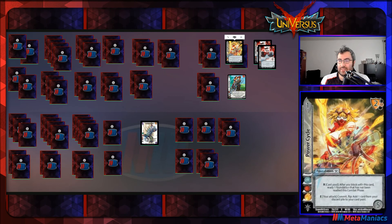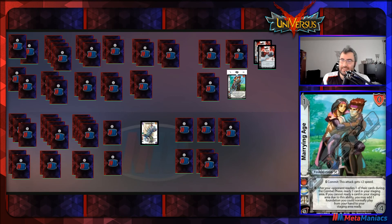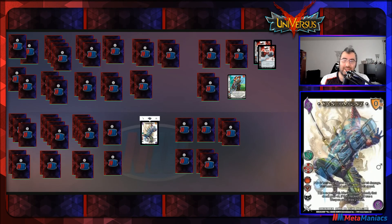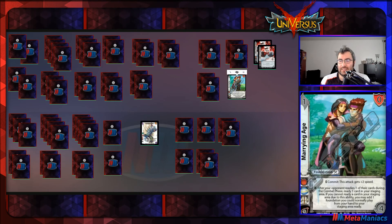Marrying Age is our last one-difficulty foundation — zero-mid block with a commit to get plus-two speed, though it has a four-check. Having on-demand speed when needed is nice, and it also has a defense: after your opponent readies one of their cards during the combat phase, you get to ready a card in your staging area, and if everything's already ready you can add a card from your hand to your staging area ready — so it's a little bit of defense that prevents opponents from freely readying and lets you get a free foundation in.